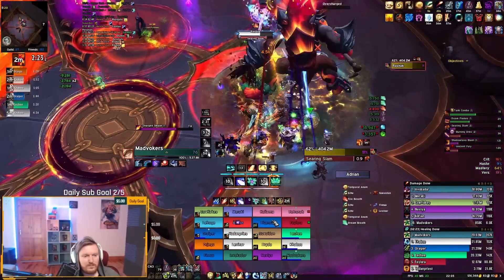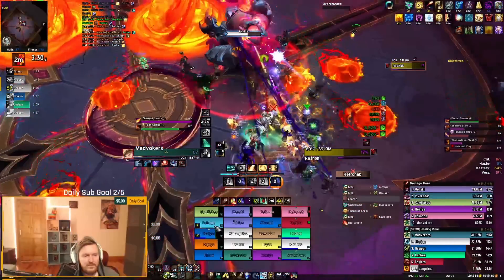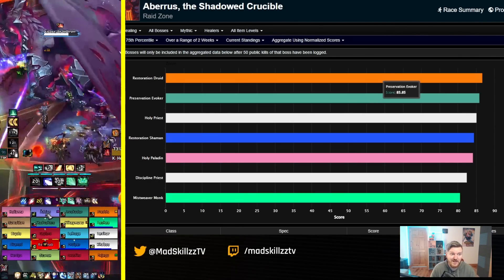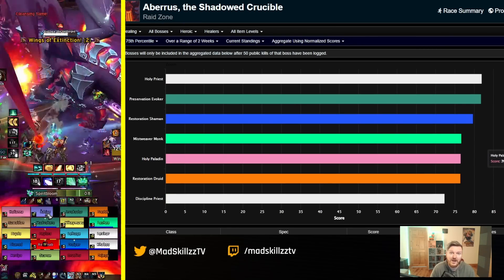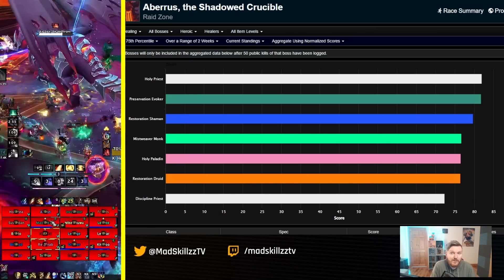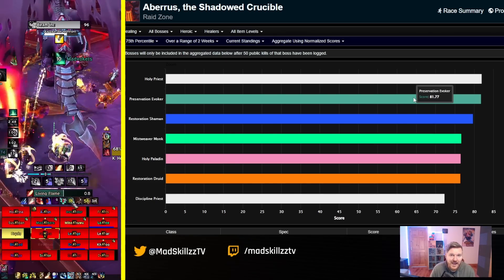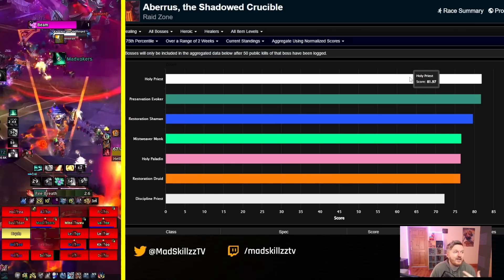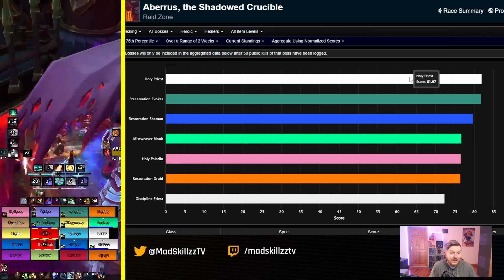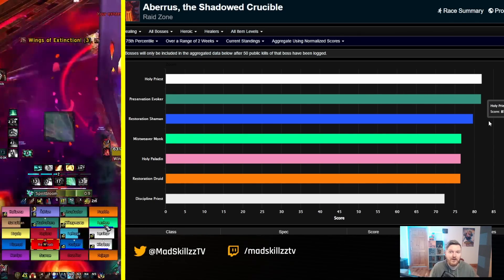Now let's move to heroic average charts. This is useful for people looking to step into mythic who want to see which healers perform well in heroic. These are at the 75th percentile. There's a big difference compared to mythic: in mythic you have 20-man groups, but in heroic you'll most likely have close to 30 people. The more people you have, the more classes that have strong healing cooldowns — things like Rewind, which is absolutely insane in large groups — benefit significantly.